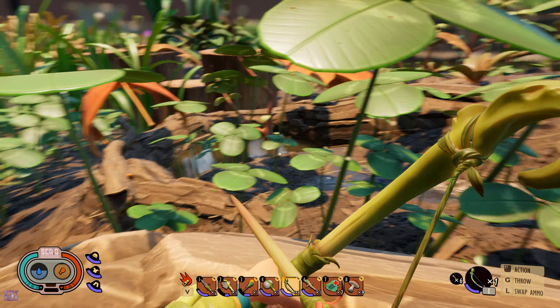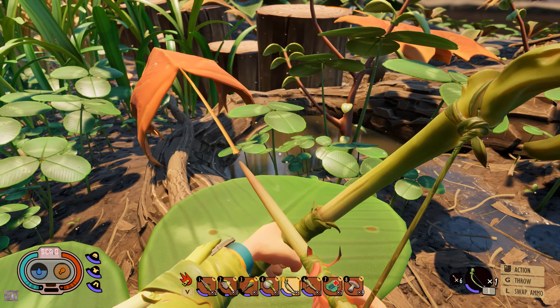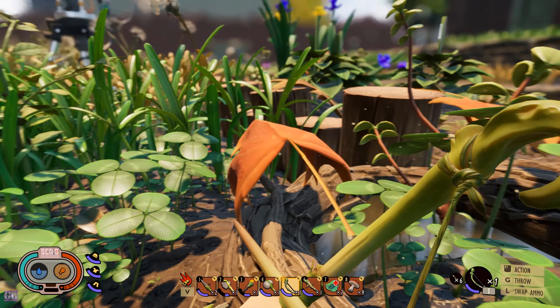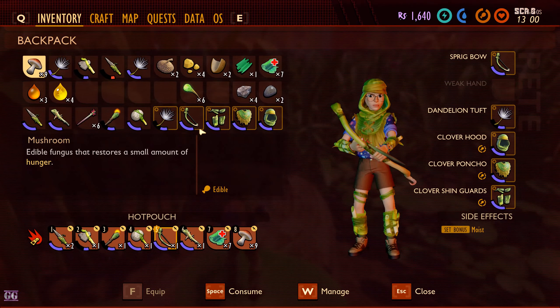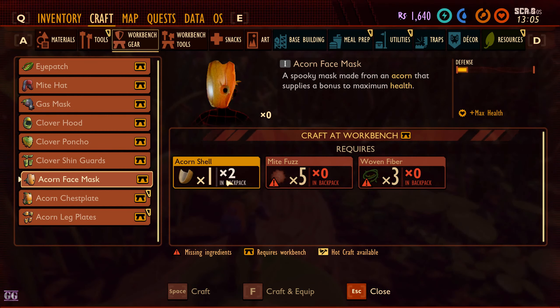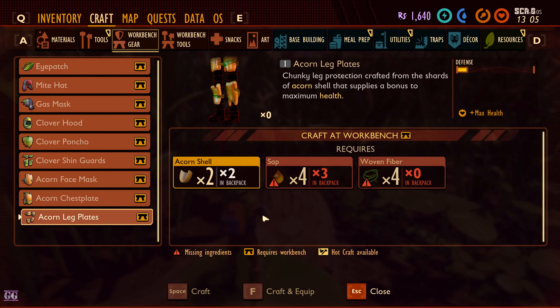Okay it seems if you save and load, the resources in the world respawn or spawn differently or something — not sure. Okay craft — we probably can't craft work gear. Acorn face mask, okay we have two. We need more acorn shells — a lot more acorn shells.